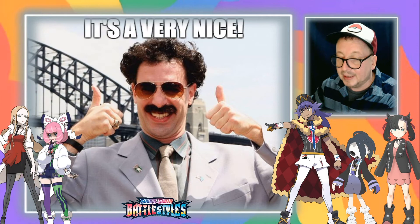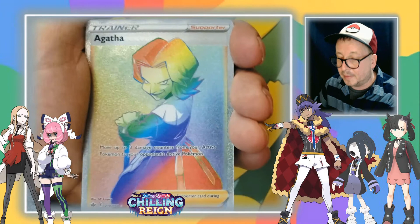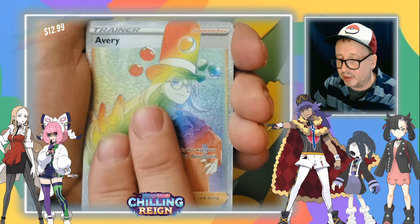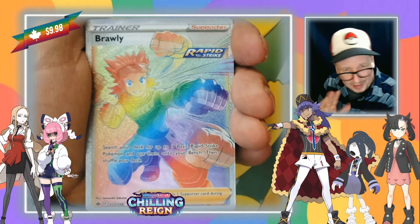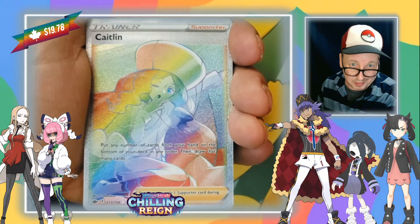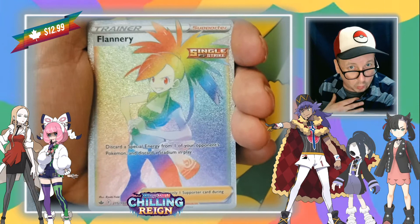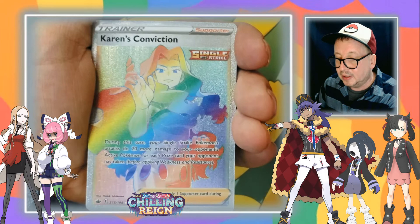And boom — Agatha, creepy Agatha from Chilling Reign. Look at that Avery — cool. I pulled many of these by my own hand. I have traded for lots of them and purchased a few, but most by my own hand. Oh, the Doctor is in! So many rainbows — I think I have 41. Flannery. Oh, Karen's Conviction — I like that one, Karen is cool.